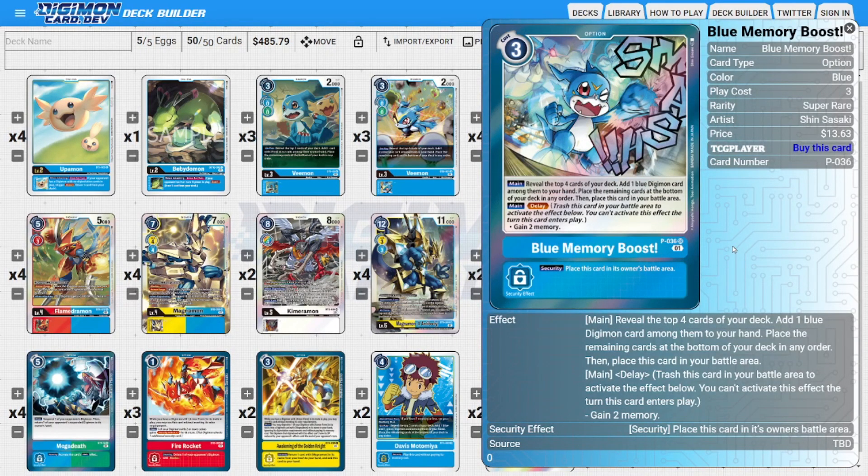I'm running two copies of Blue Memory Boost as another searching consistency tool. We can use the delay ability to gain extra tempo for more powerful plays, like lining up our Jesmon GX. It searches the top four cards for any blue Digimon, puts that into our hand, then goes into the battle area for its delay ability to gain us two memory later. Its security ability at worst puts it into the battle area so we can still gain that two memory.